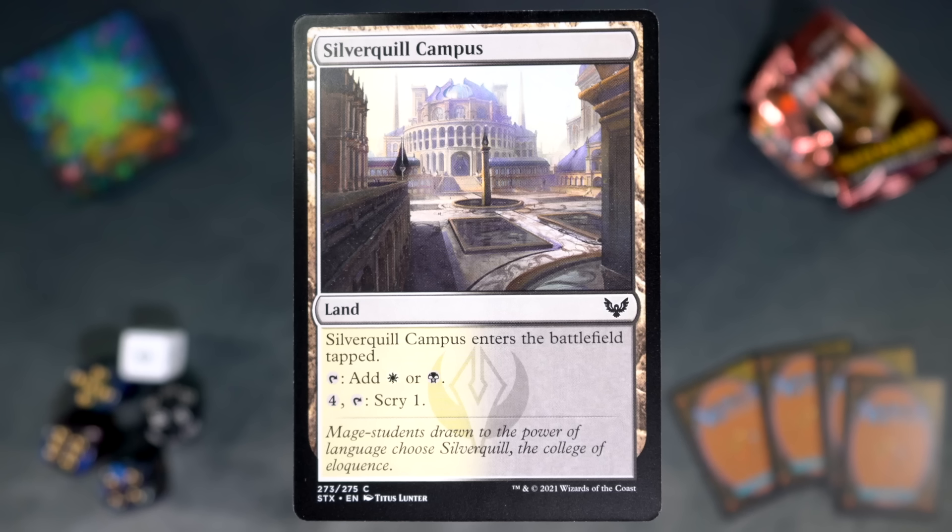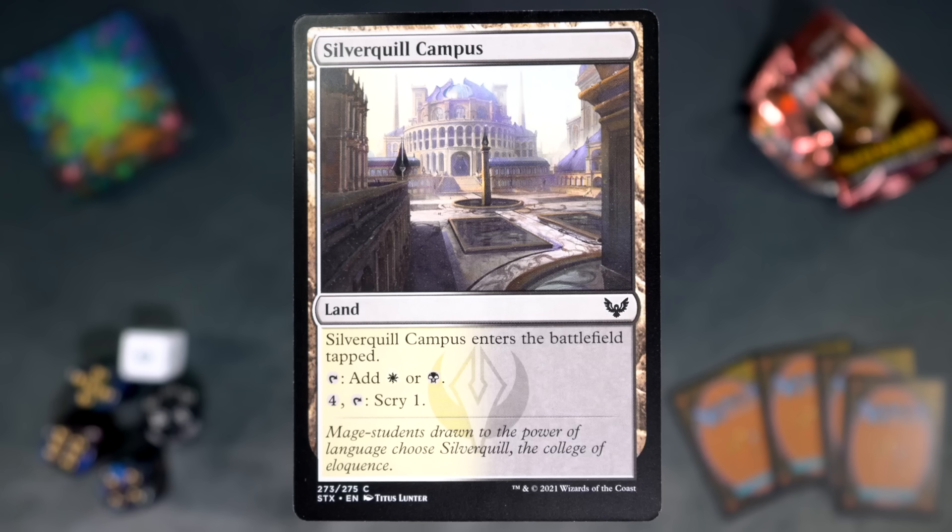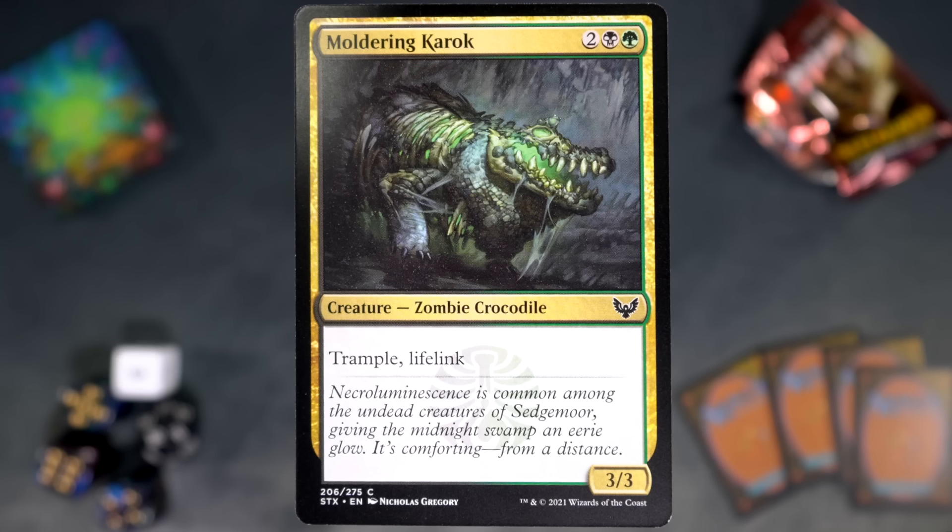Silverquill Campus is next. It enters the battlefield tapped and taps for white or black. And for four and tap, you can scry one. I'm going to say that again: for four and tap, you can scry one. These lands do something. I see a lot of people missing their scrys. Hey, it's Moldering Karok — I like when the card I mention shows up in the pack! Two black green for a 3/3 zombie crocodile with trample and lifelink. It's nice, simple, good stuff. It works well in the Golgari life gain deck, which is a deck I also enjoy, but not as much as those other two.